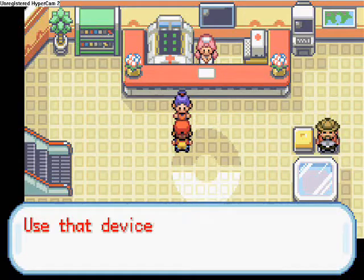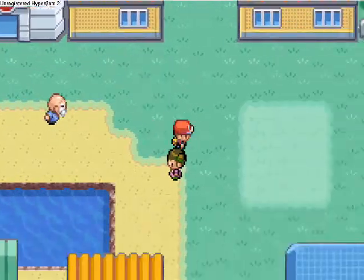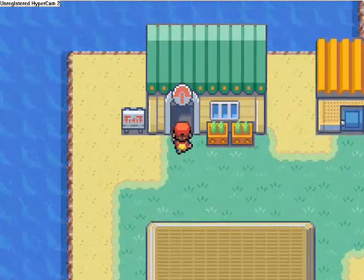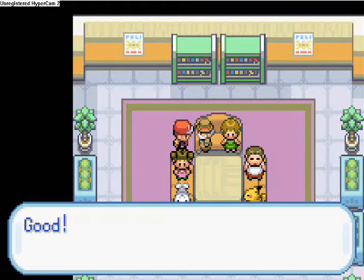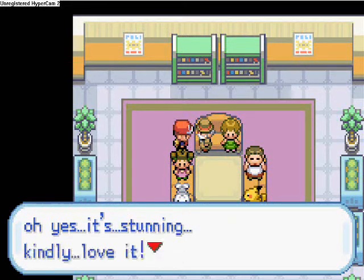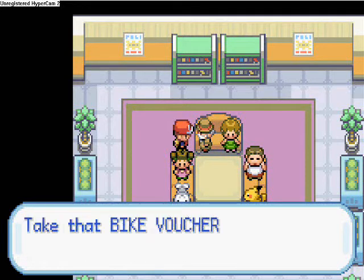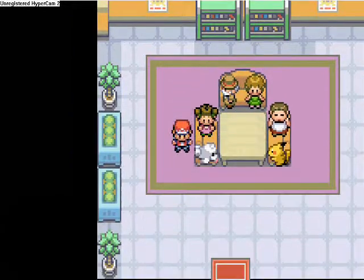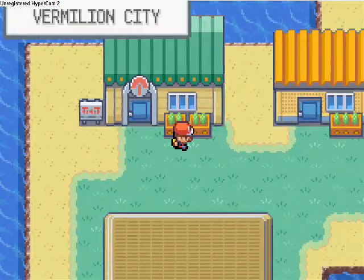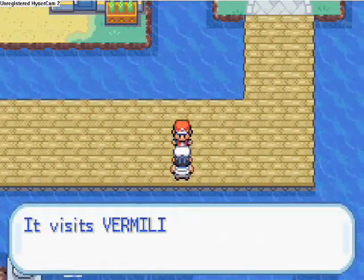Welcome to part 13 of DV's FireRed Adventure. Straight into it. You get a VS Seeker in the Pokémon Center in Vermillion City, so you can battle people again. It charges up by walking or cycling. He gives you a voucher so you can go back to Cerulean City and buy one of the bicycles for free.